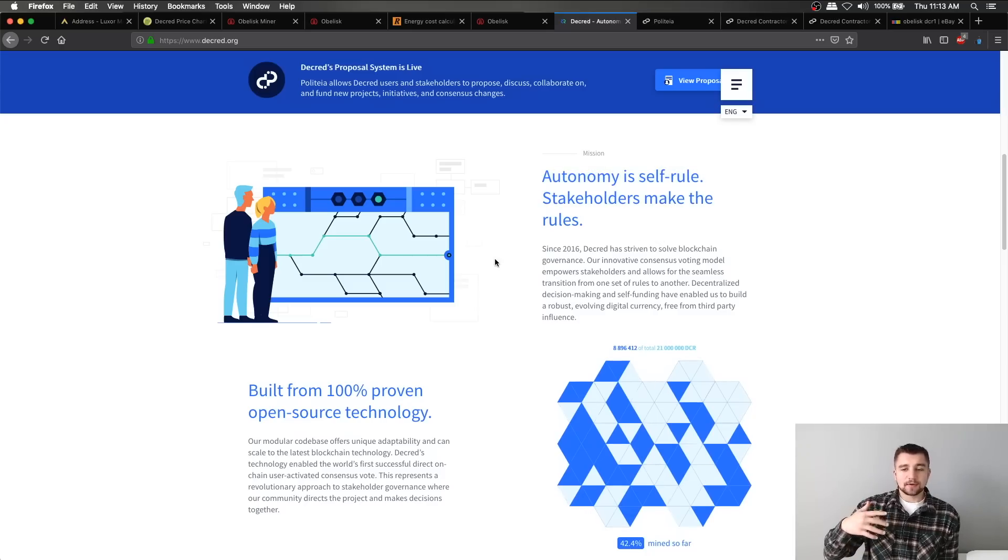This governance system has only recently really been rolled out — they're finally getting to where they have it in place. But how interesting is it that you could have a say, a vote, in the direction of a project? A lot of projects talk about this and say it's upcoming, but it's simply not here yet. I think over the next year we're going to see a lot of projects finally start rolling this out. There are some projects like PIVX, for example, that already have proposals taking place on their blockchain.